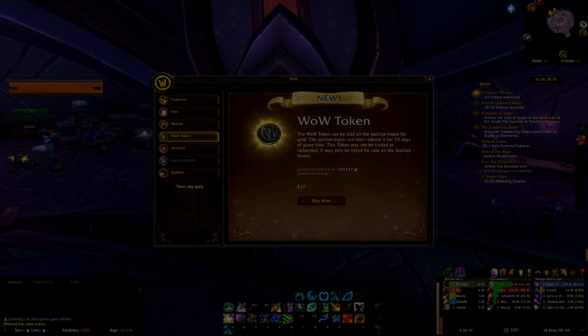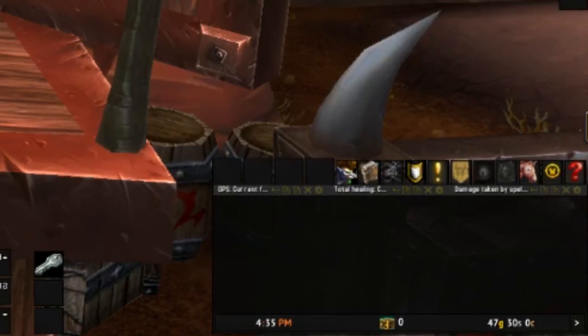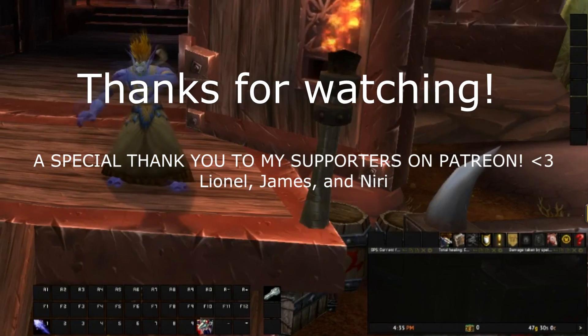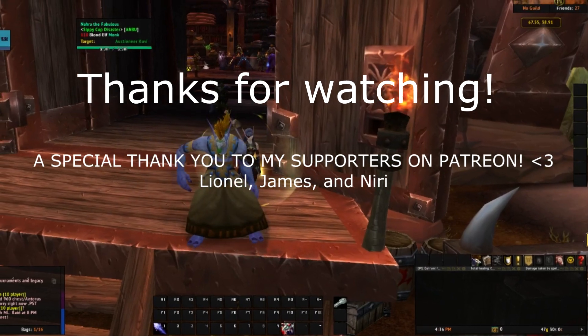Anyways, that's going to be it for this guide. Now that we have some starting gold on our banker, in the next episode we'll be exploring ideas and strategies to turn this small amount of gold and snowball it. Thanks a lot for watching, and as always a huge shoutout to my supporters over on Patreon. Hope you guys all had a great weekend, and I'll see you all in the next episode.